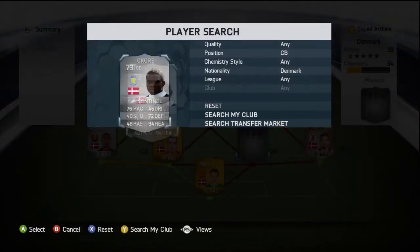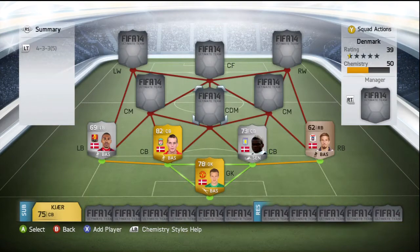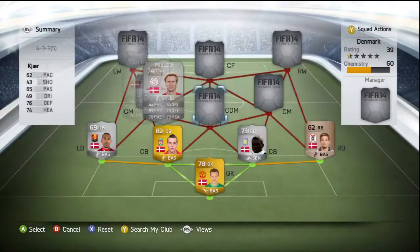At right center back we've got Høgh - or however you pronounce it - from Aston Villa. We picked him up for 12,250 coins - I believe he's the most expensive player in this team. His standout stats are his 84 heading and his 76 pace, but he does also have a 72 defending. If you've got the coins definitely pick him up - big, strong, and he's also scored one goal. A really decent card.